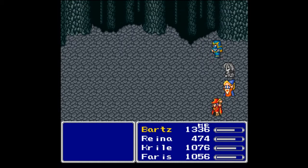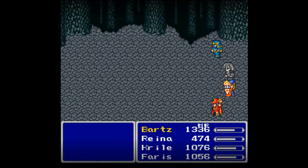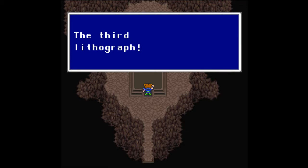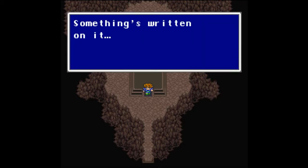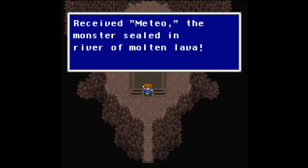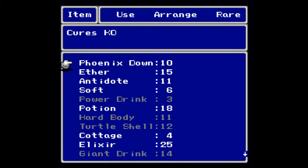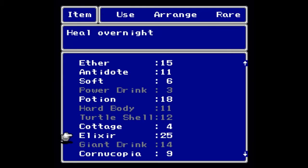You get 20 ability points for that fight. Bartz gains a job level and receives Throw. Reina would have gained as well, but she's stone right now — stoners, don't do drugs kids, it ruins ability points. We do get the third lithograph out of that. Something's written on it — we have received Meteo. The monster sealed in the river of molten lava. We are getting very close to the end of the game.